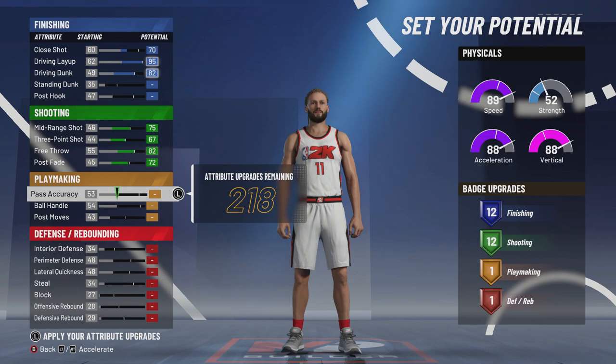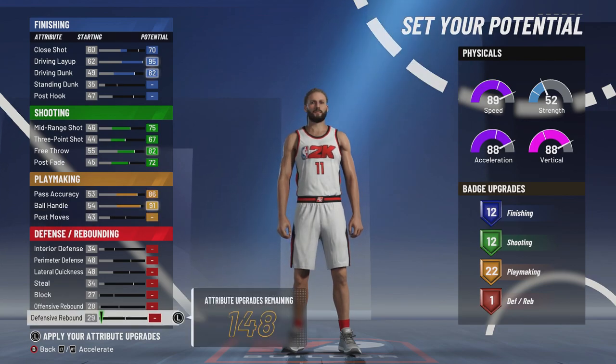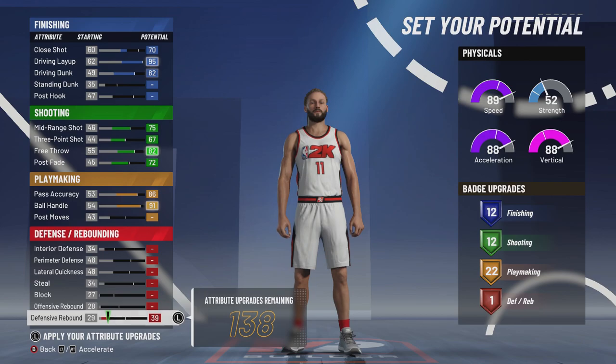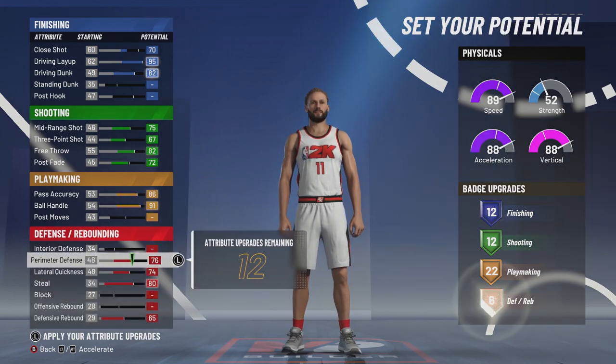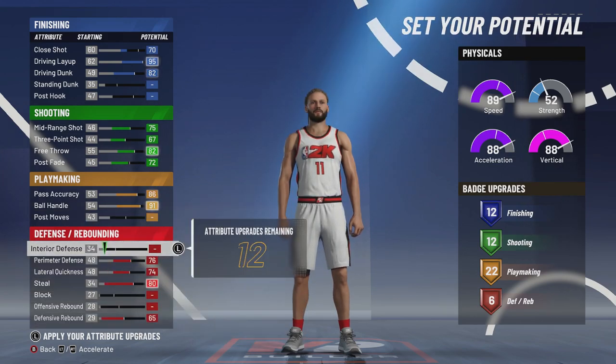So once I show you the build, don't go anywhere, because I'm going to show you the right badge setup. Westbrook is a great passer — pass accuracy all the way up, ball handling all the way up. We're not going to do post moves. I know that's disappointing, but we can't neglect defense. Defensive rebound all the way up, steal all the way up, perimeter defense, on-ball defense — all the way up. And the rest is up to you; I'm going to do interior defense for that seventh defensive badge.